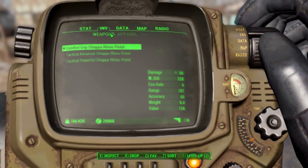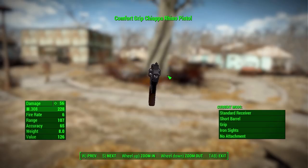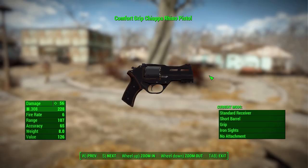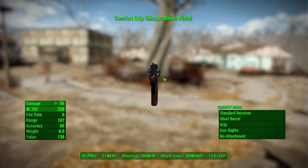So here we are taking a look. The standard version of this weapon looks simply gorgeous and will do 56 base damage with .308 ammunition, with a firing rate of 6, range of 107, accuracy of 65, and a weight of 8. It does have a decent amount of modifications, not a huge variety.